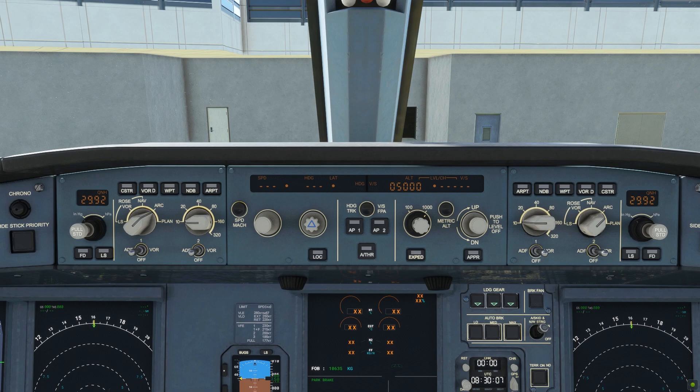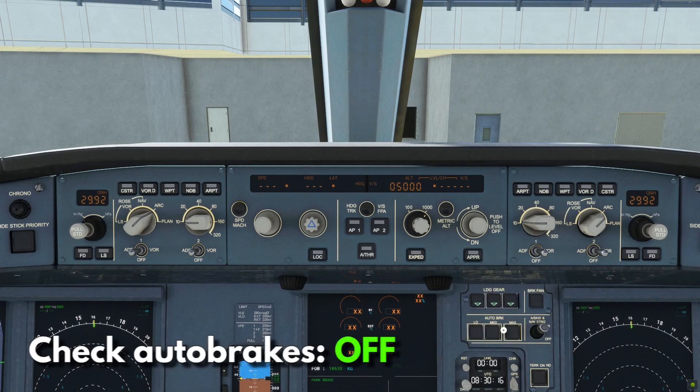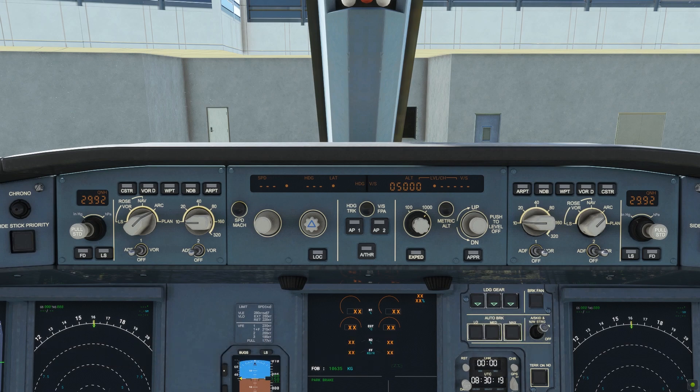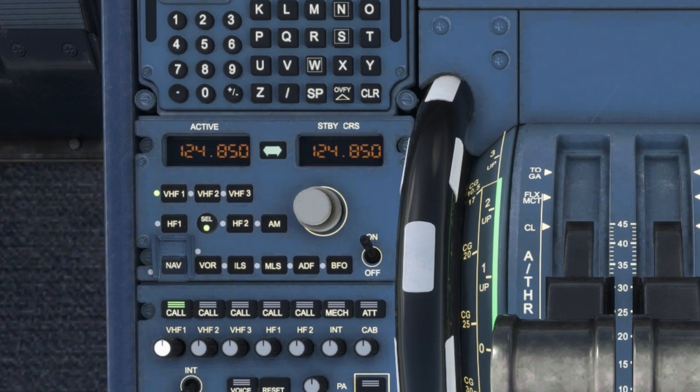Let's continue on with the rest of our procedure. Check if your landing gear lever is down and the landing gear lights are on green. Also check if your auto brakes are off — no lights means off. Going down to the pedestal, you'll find your radios. One is for you and the other is for the co-pilot. There are two frequencies on display: one is active, the other is standby. We can only change the standby frequency. Turn the inner knob to change the decimal number, turn the outer knob to change the whole number, then press the button so the standby frequency switches to active.